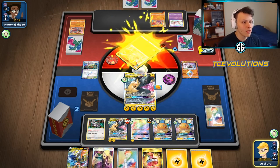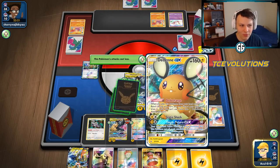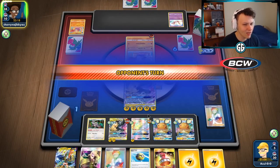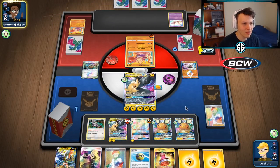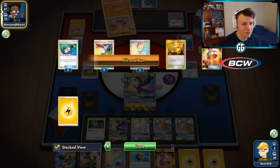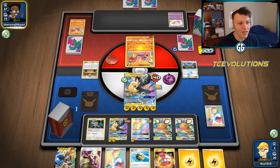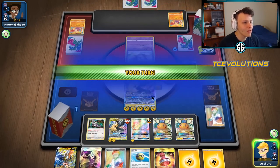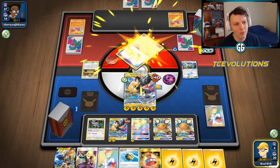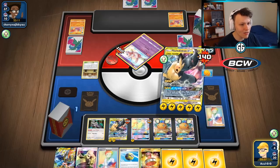Leaving cards in the deck to avoid decking out — staying at five, keeping a Cynthia left but not over-drawing. They could play a lot of Lillie's Poke Dolls and we're kind of out of gust effects. Just going to be the Hit and Run — 140. Mew comes to the active, take that knockout as well, and that will be game. Full Blitz, knockout the Mew, six prize cards — that's the decking effect. Let's see if we can pull it off again.